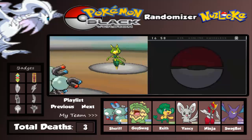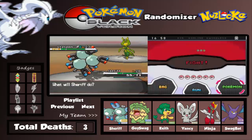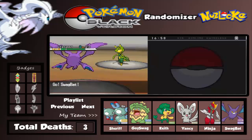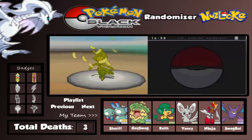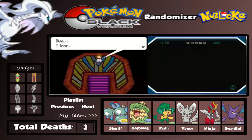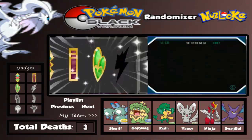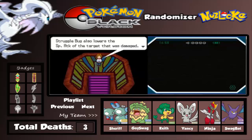He's using Razor Leaf - switch back to Crobat! Flying Wing Attack and we defeat Leavanny. We defeat Gym Leader Burgh - not bad! We got the Insect Badge and TM76.